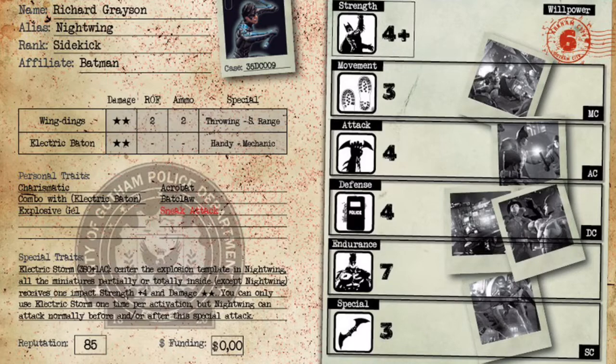He is Movement 3, Attack 4, Defense 4, and Endurance 7. Movement 3 is pretty standard for sidekicks, and on an acrobat that's pretty awesome. Attack 4 and Defense 4 means he's being blocked 50% of the time and only getting hit 50% of the time — pretty solid for his point cost. Endurance 7 is actually a bit high for a sidekick; usually sidekicks are Endurance 6. Really good — he's not a super tank like Batman, Deathstroke, or Bane, but Endurance 7 is nothing to scoff at.